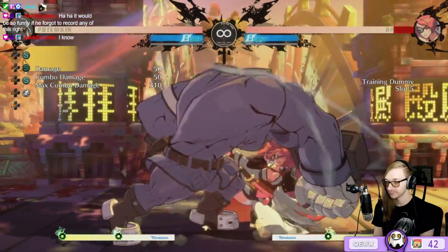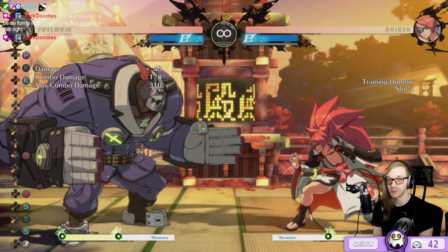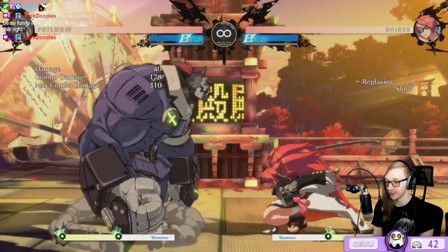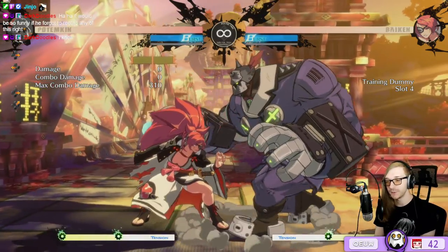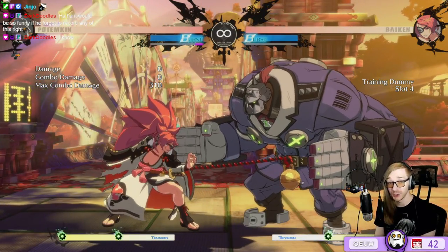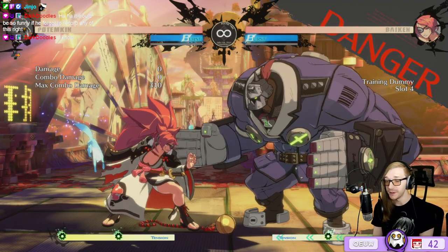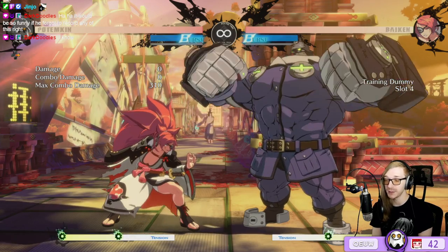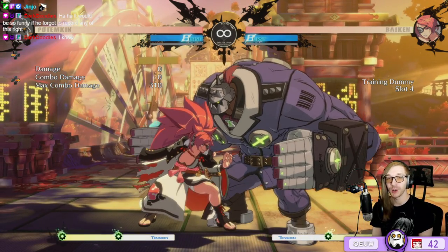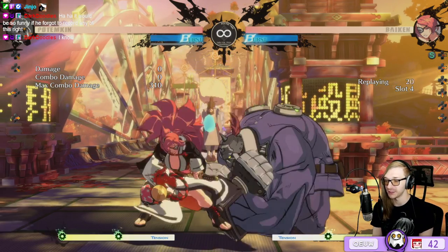You can do pretty much anything as a punish there. If you get hit by the Kabari string, she is plus two on block and her jab is four frames, so on paper this shouldn't work — but throw beats both options of throw or jab almost all the time.